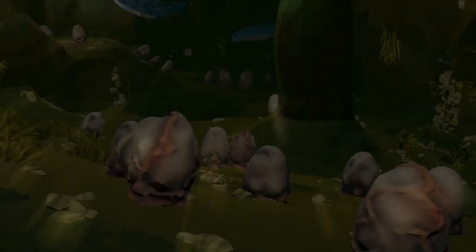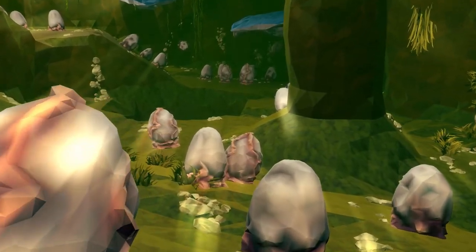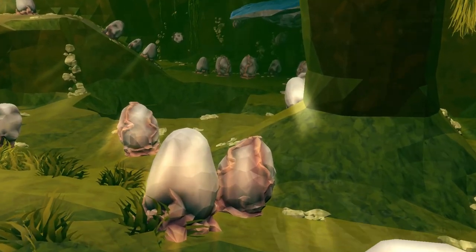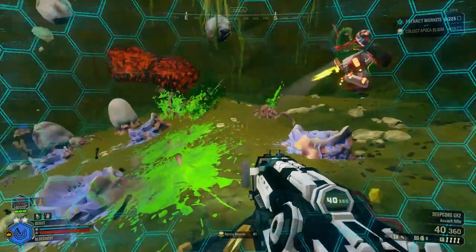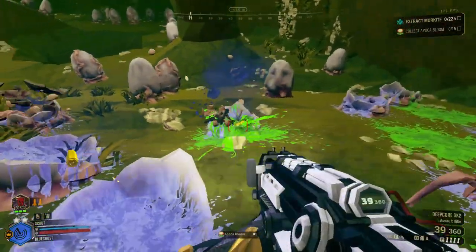There also happen to be some eggs you'll have a chance of coming across within the Fungus Bogs. Within these eggs are Glyphid Swarmers. Upon taking damage, these eggs will explode releasing a Glyphid Swarmer. If there happen to be more beside it, there are random chances that more of these Glyphid eggs could explode and hatch, releasing even more Swarmers.